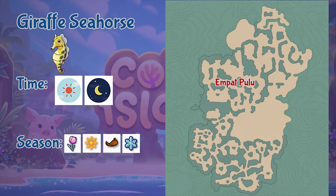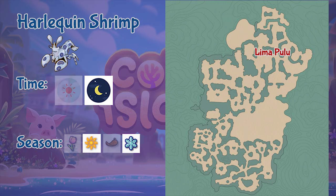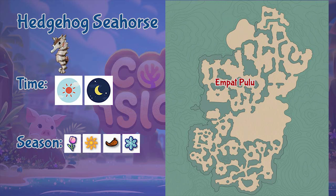Next is the Giraffe Seahorse, found in the Empak Pulo region throughout the day and in all seasons. Next is the Harlequin Shrimp, found in the Lima Pulo region but only during nighttime and in summer or winter seasons.